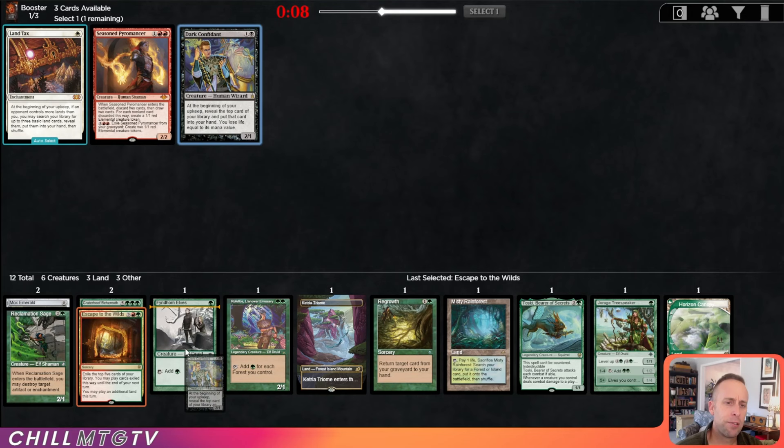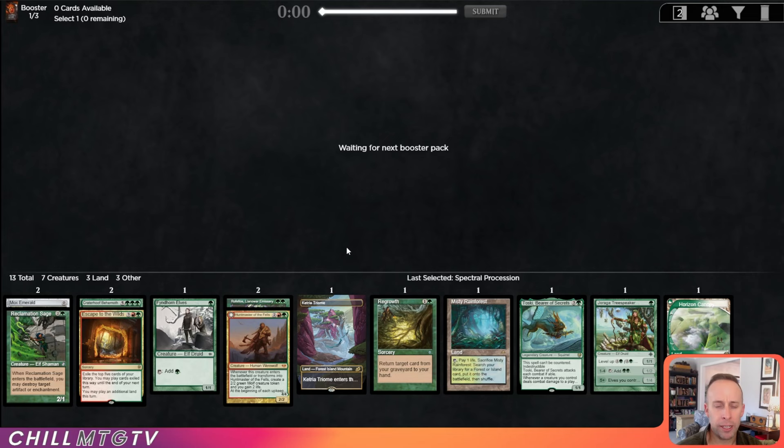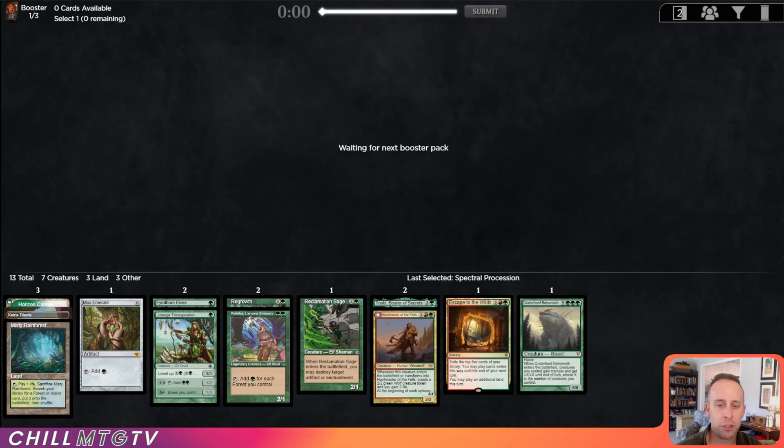Oh, there's a Huntmaster — love how late that card wheels. That card's pretty good utility spell, so we'll take it. Really happy with this first pack: pretty solidly green with maybe a splash of red, and we do have fixing and a fetch to help cast these spells.